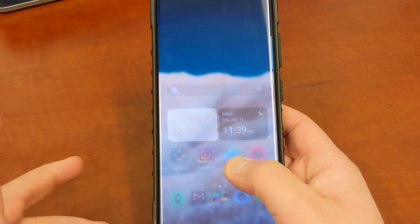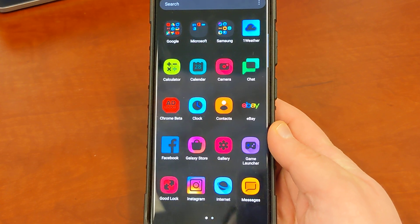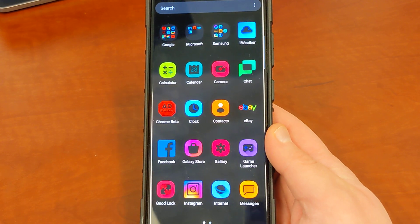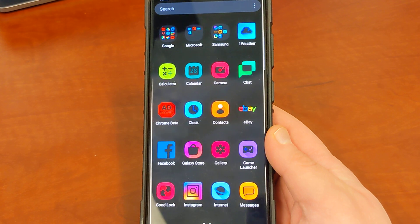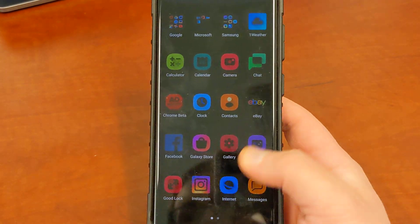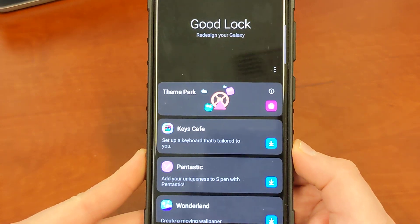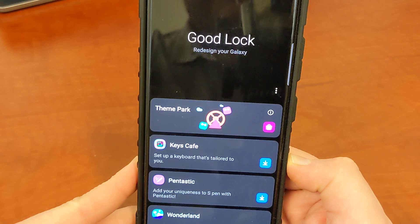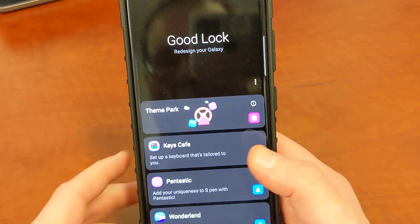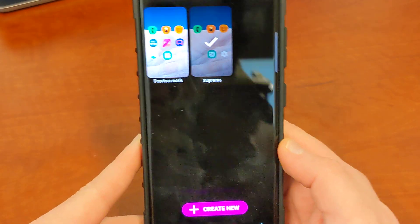Today I want to talk about GoodLock, because someone was talking about GoodLock in the comments and I had forgotten all about it. It turns out that GoodLock has a new feature that's specific to not only One UI 4.0 but also works on One UI 3.1 on the Galaxy Z Fold 3. I'm going to show it to you on both devices — it's a feature that people have been waiting for for quite a while, and that is now in GoodLock if you use the Theme Park app.